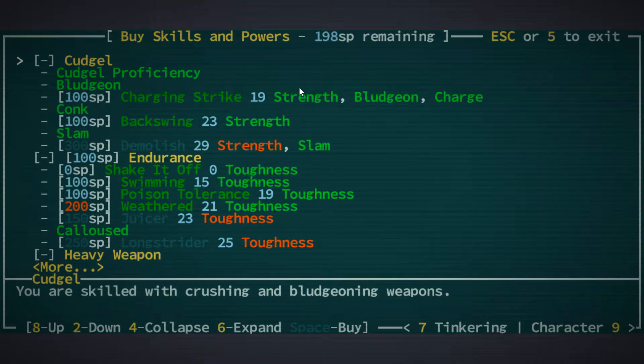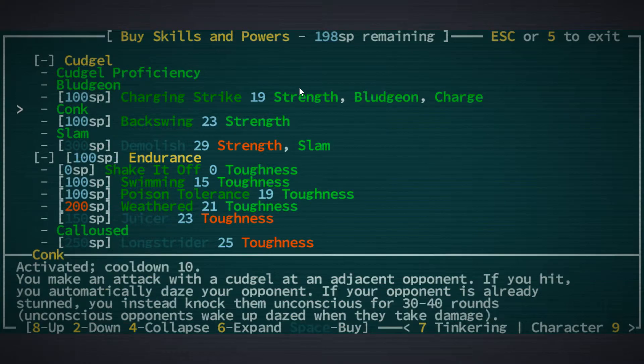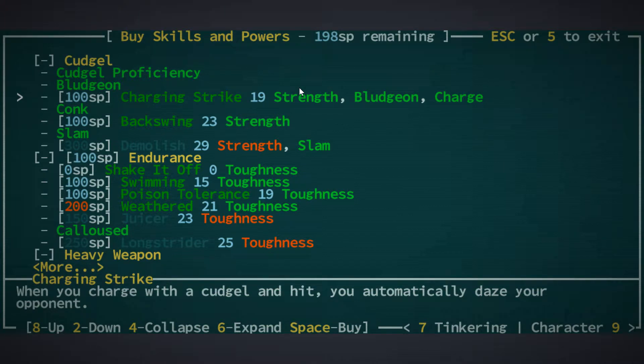So now we have 198 remaining. When we charge and we hit, we automatically daze. So then if we conk... I'm gonna have to be stunned, not dazed, of course. But then if we hit someone who's dazed, they get stunned. And they don't have any dodge value, which is quite nice.